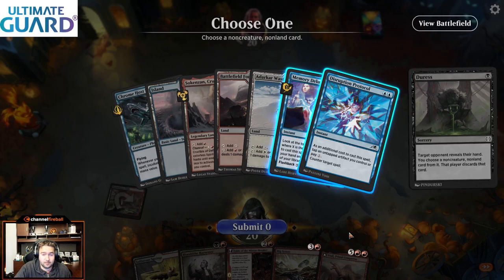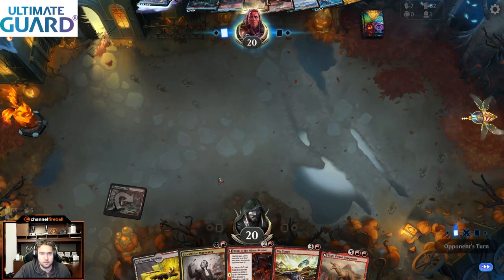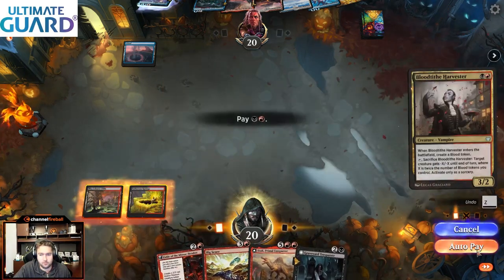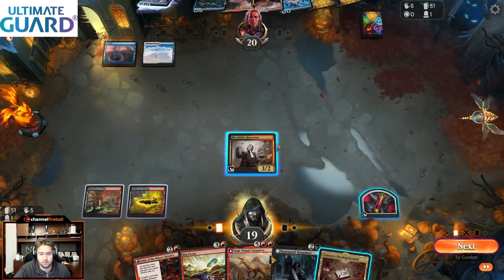Protocol is the card that stands out to me — the counter is kind of annoying — but I could also take Memory Deluge. Those are the only two options. We see the Chromehoof Seed Shark, which we don't currently have an answer to. If I draw the land, I can Fable before the Protocol. I'm going to take Memory Deluge for that reason. If I was on the draw I would take the Protocol, but the plan is Harvester into Fable.